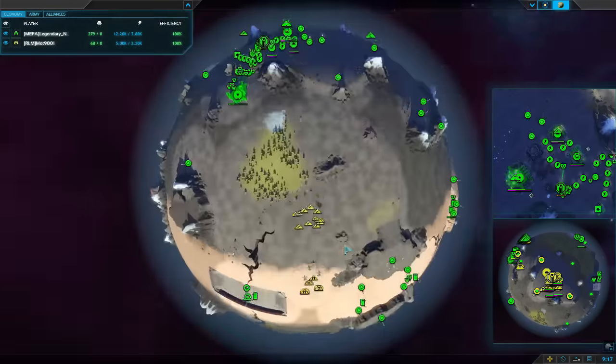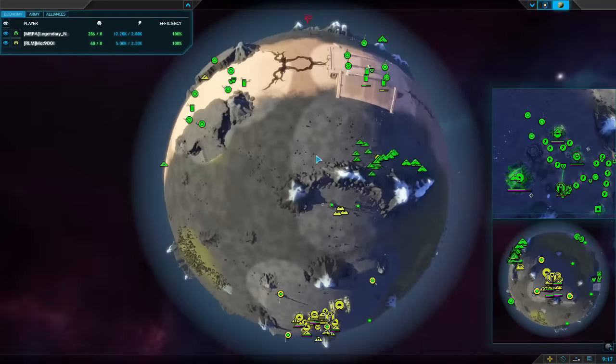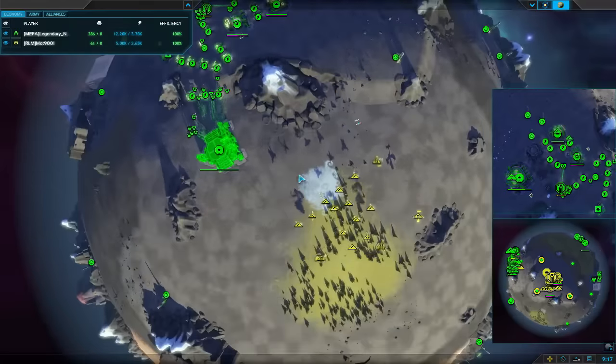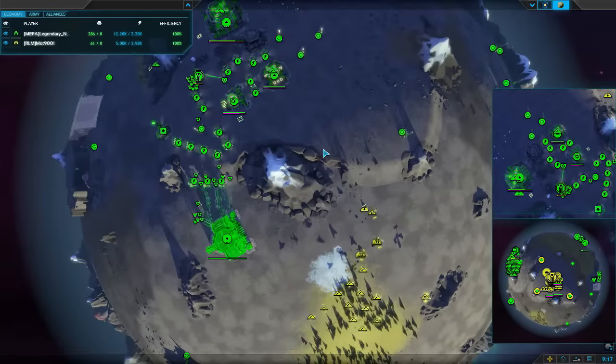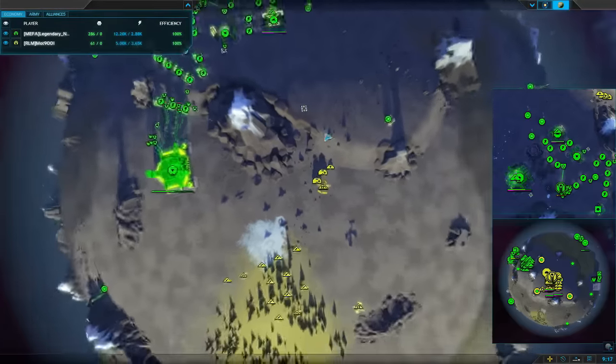Another two vanguards in and legendary noob hasn't learned his lesson - he's left his air out of his base, too busy trying to raid Mott. He hasn't learned a thing. Oh come on - we've got a fabber! What is this game?!